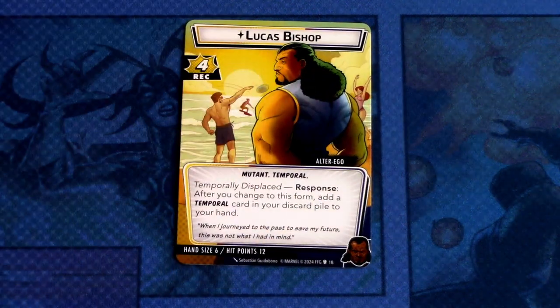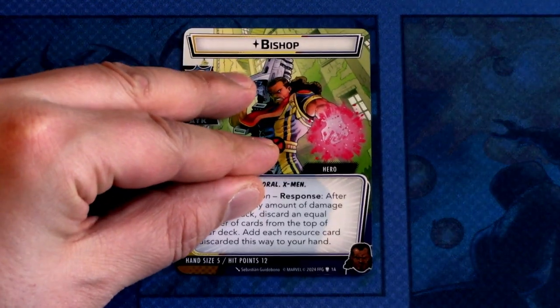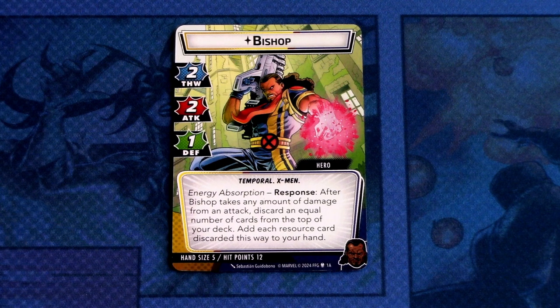I'm really interested in seeing how Magik plays — I'm a big fan of her ability. But we still have another hero: Bishop, with a Leadership deck. Let's start with the alter ego side: Lucas Bishop. He has four recovery, Mutant and Temporal traits. Temporally Displaced response: after you change to this form, add a Temporal card in your discard pile to your hand. Hand size 6, hit points 12. On the hero side, Bishop has two thwart, two attack, one defense, Temporal and X-Men traits. Energy Absorption response: after Bishop takes any amount of damage from an attack, discard an equal number of cards from the top of your deck and add each resource card discarded this way to your hand. That's quite awesome. Hand size 5, twelve hit points.